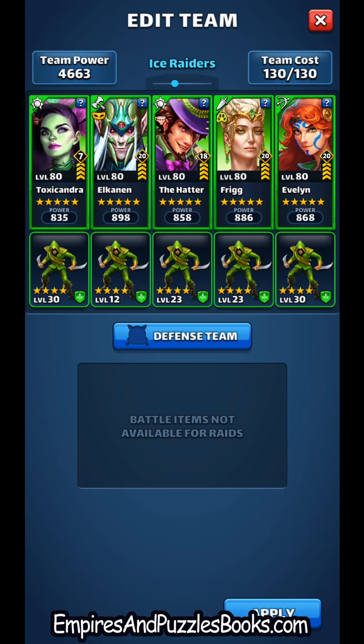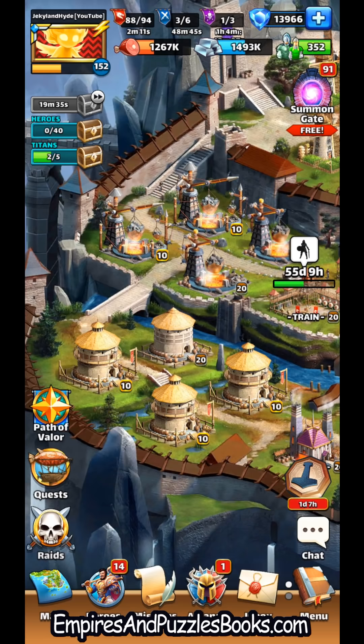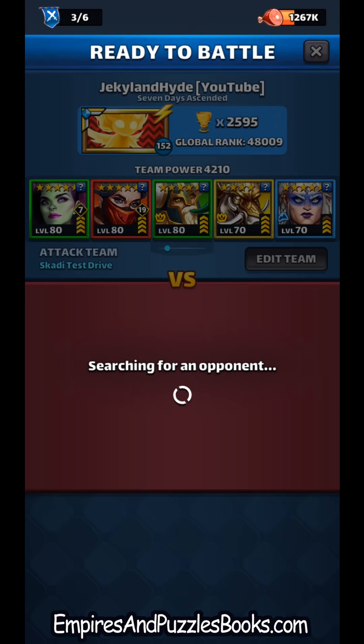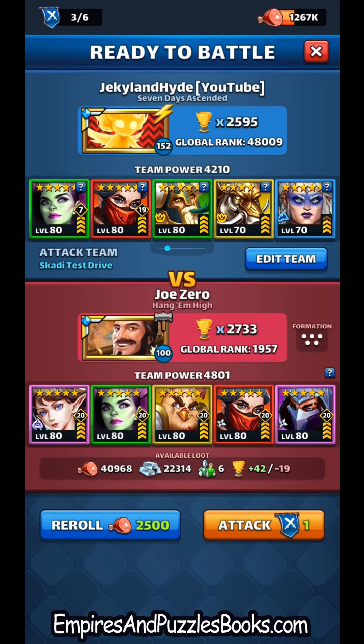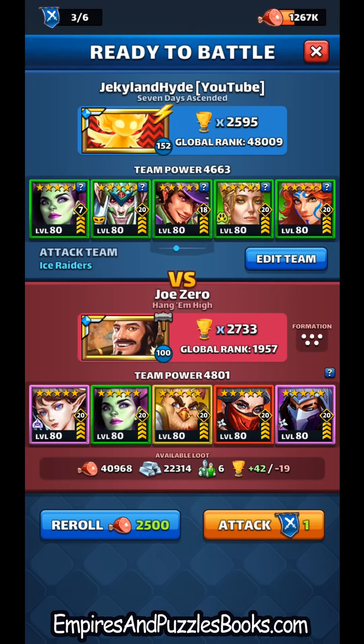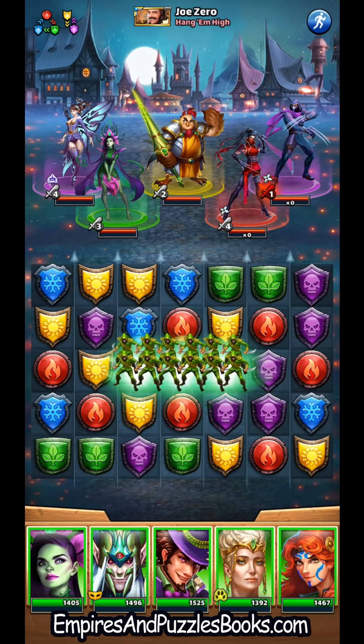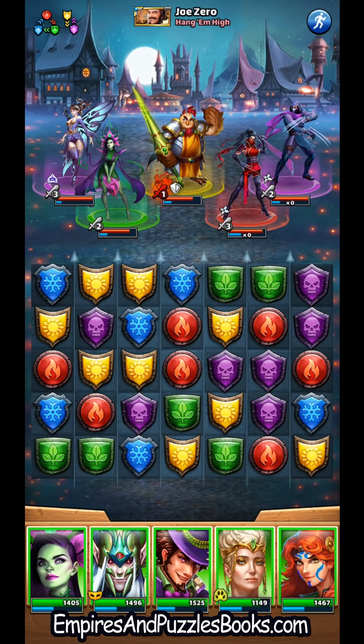We're going to jump in now and see if we can do a perfect raid chest. I got a new raid chest at zero heroes, so we're going for eight wins in a row with the first eight teams that pop up regardless of their makeup. Let's jump in and hit Joe Zero for our first target. If boards are equitably distributed there'll be seven tiles of each color on a starting board — that has been the average in my math. Here we see we got eight greens; we just need to figure out how to line them up.